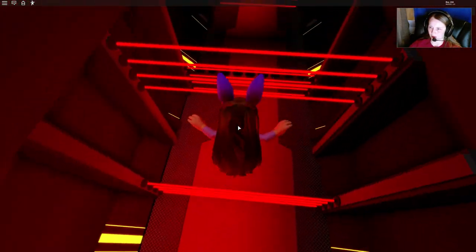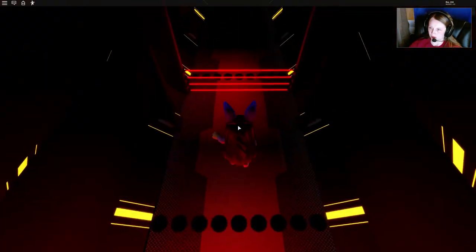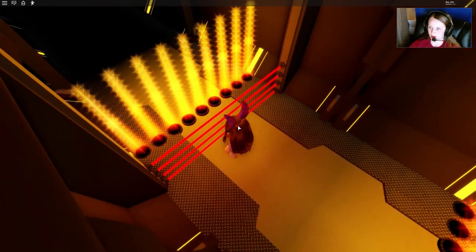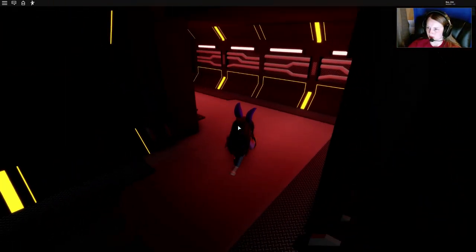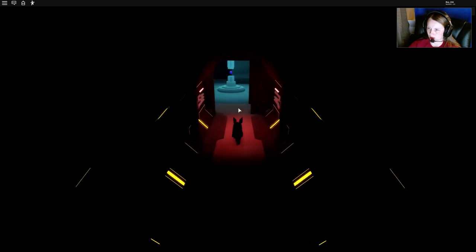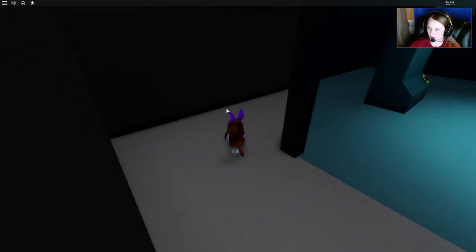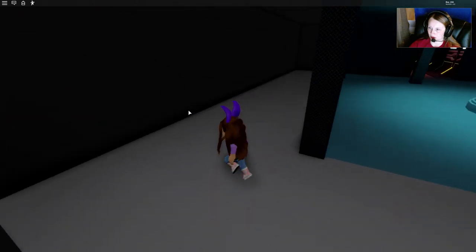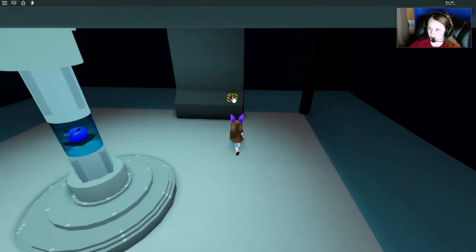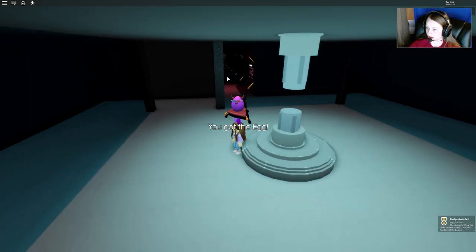So far, so good. Almost got too close there. Let's keep going. We can see our egg down here. Don't run straight ahead — you actually have to go around and find the entrance. Keep going all the way around, just kind of like a little maze. Then we have to come over here and hit the button. And there we go — that's how you get the egg in the game Bear.